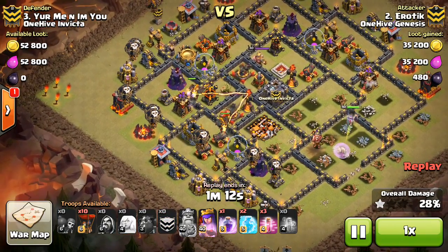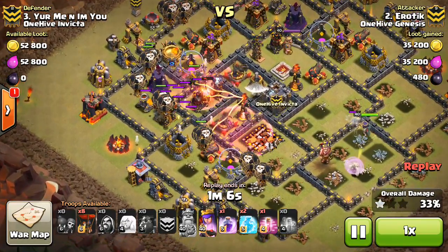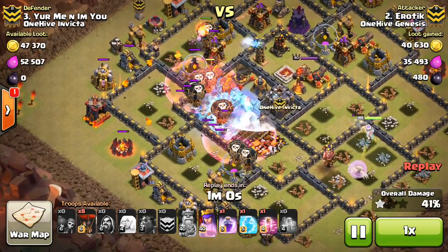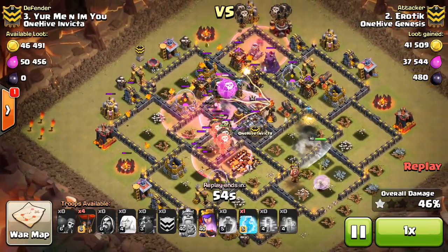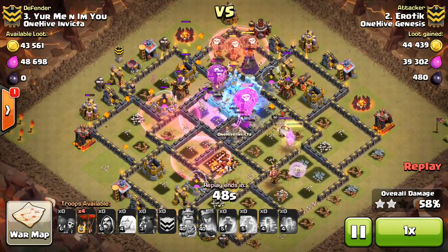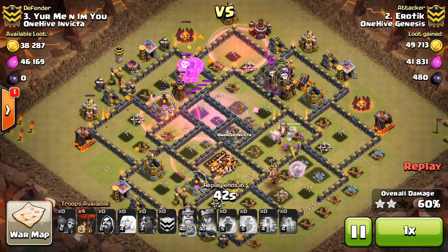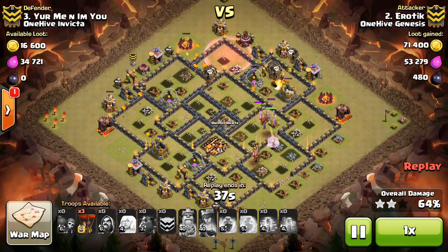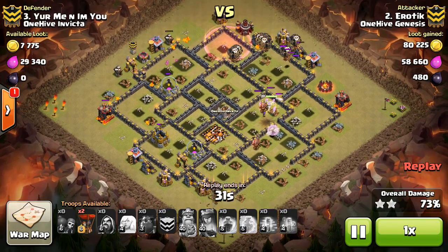Then comes in with the LaLoon portion of the attack. Now both Infernos are still up, but has these two nice freeze spells. Gets the air defense, X-bow, Inferno Tower, and Tesla all frozen — so that makes a huge difference. Has haste spells to move the balloons along, a rage to get them to cut across the base, then has another freeze. Actually misses the Inferno Tower, but the balloons are on it and it goes down, and the air defense is frozen. The Queen actually beat through that wall, so she is still part of the attack, taking out more buildings and shooting down that Archer Tower. This base is pretty much done — crushed it. Has a ton of balloons left, still has three balloons not yet deployed, so just absolutely destroyed this base. He just drops these balloons for cleanup.